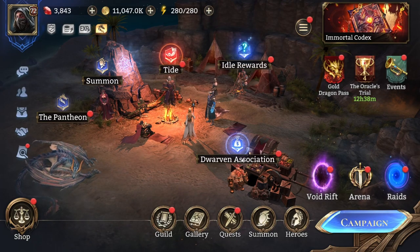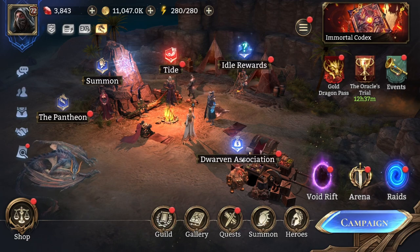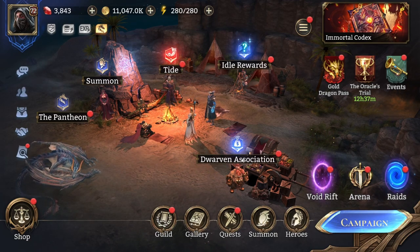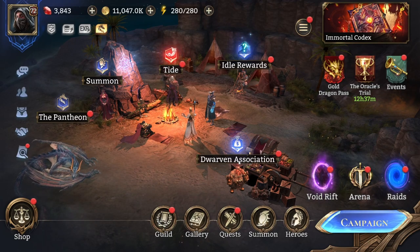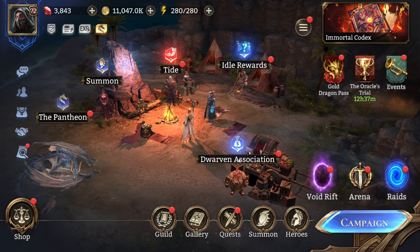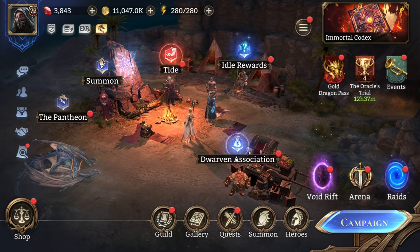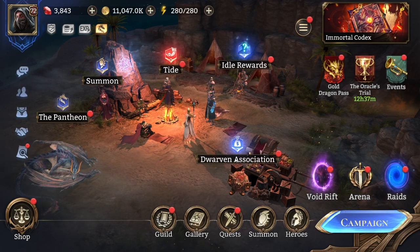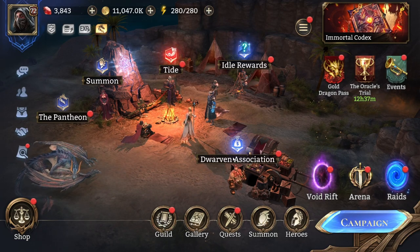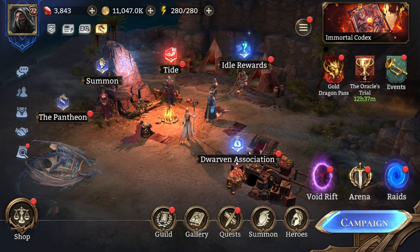The NPG series is a series specifically made for new players in order to help them improve and catch on to different areas of the game, to better understand how it works and what to do every single day, so you start having good practices early on and your account progresses as efficiently as possible. Today's topic is going to be the Dwarven Association.